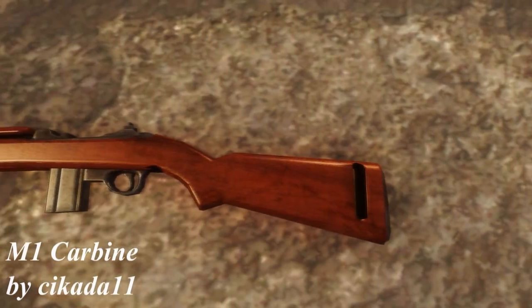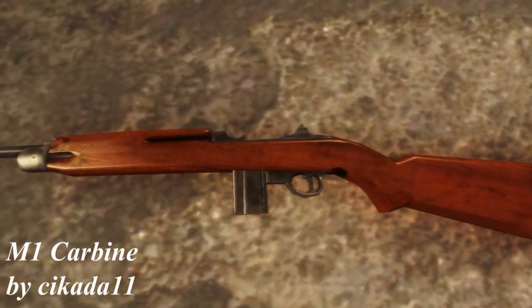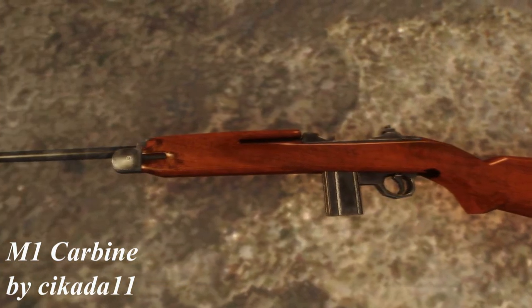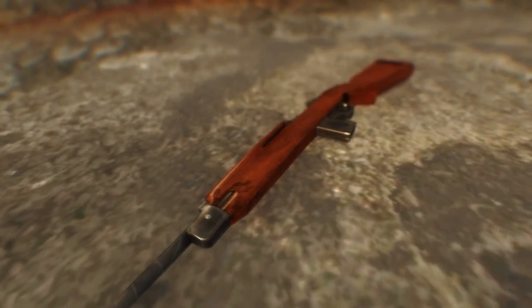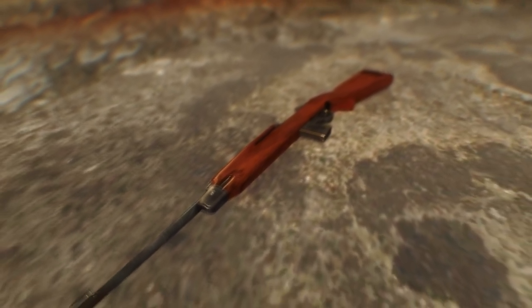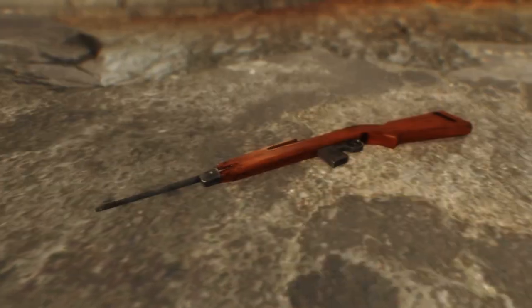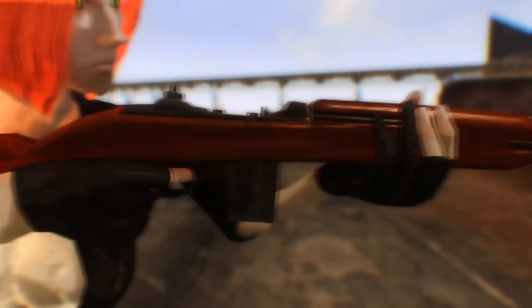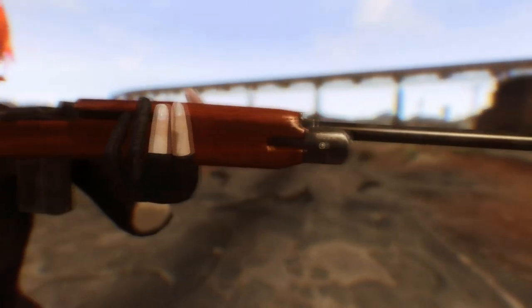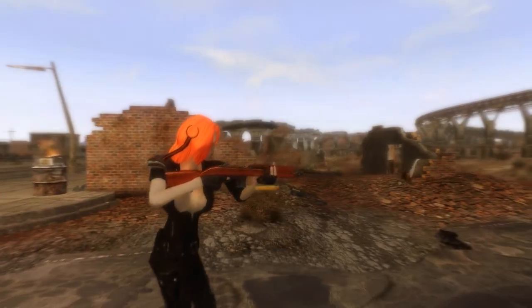Next up we have the M1 Carbine by Cicada11, the same guy who made the M1903 Springfield Rifle which we reviewed last week. This weapon is again 100% scratch-made with custom textures, model, meshes, and of course sound. The textures look a lot better than on his previous weapon — they're a little bit darker and dirtier and fit the lore a lot more. The model is simple but still very good, and again I love the custom sounds. Cicada11 is one of the few modders that adds custom sounds for his guns and that's what I like about him.